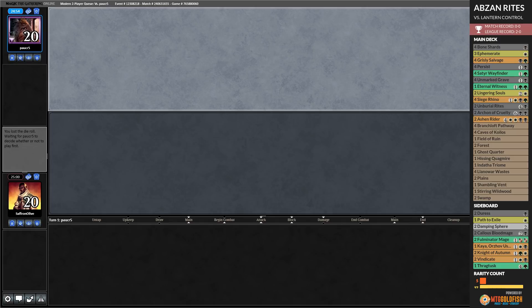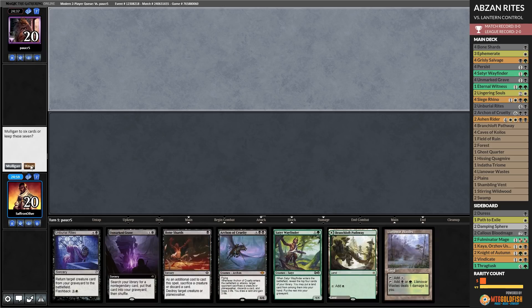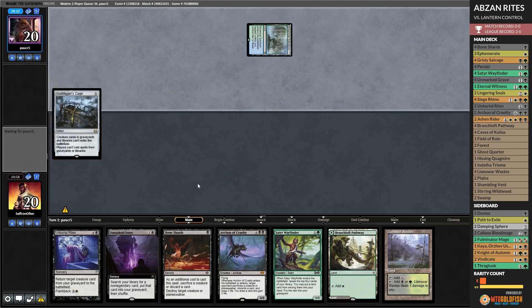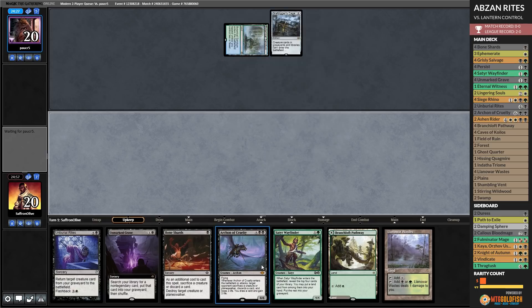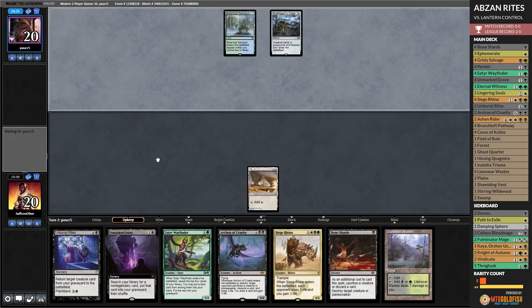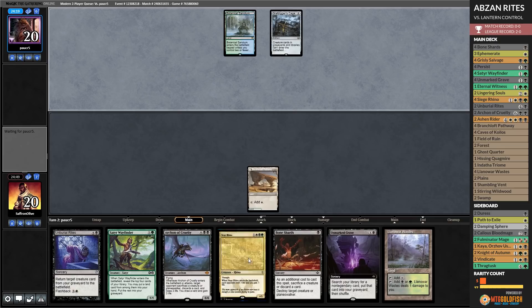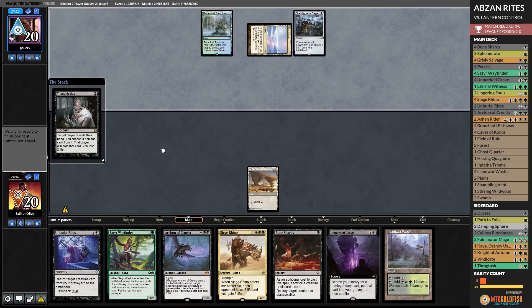Budget magic time — we are playing some Abzan Reanimator. This hand's not bad, we're gonna keep it. Botanical Sanctum — a main deck Graf Digger's Cage! That does make this hand worse. We will play this on white and pass. The main deck Graf Digger's Cage is awkward. The good news is we got Siege Rhinos and stuff we can cast, so even though we probably can't reanimate — that is unfortunate though. Opponent is going to Thoughtseize — probably playing Lantern Control with Urza Saga. This Graf Digger's Cage makes our hand way, way worse.